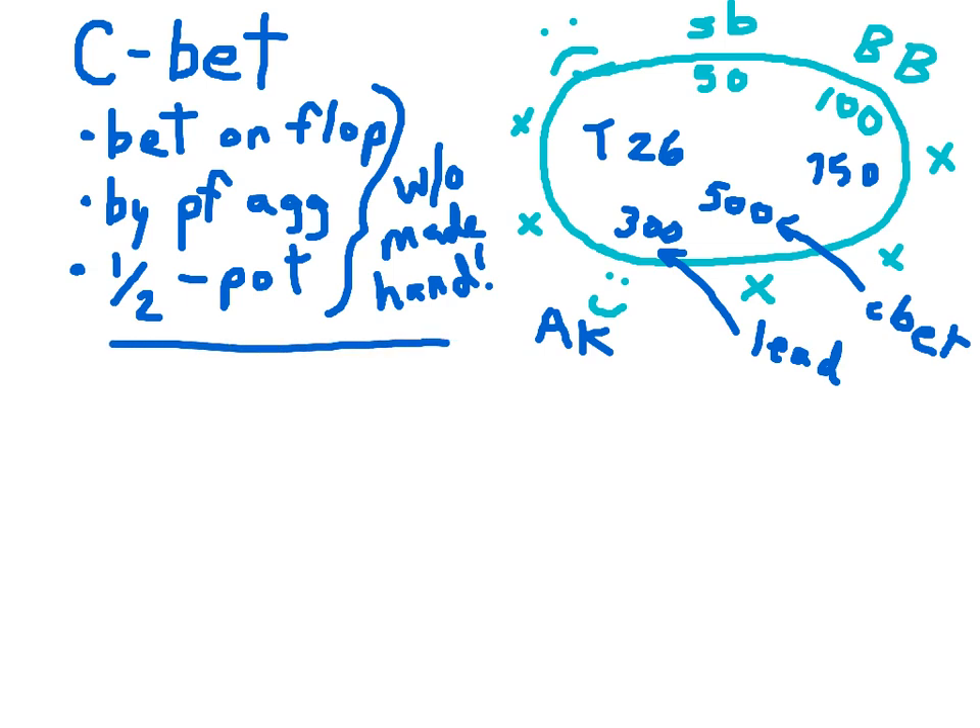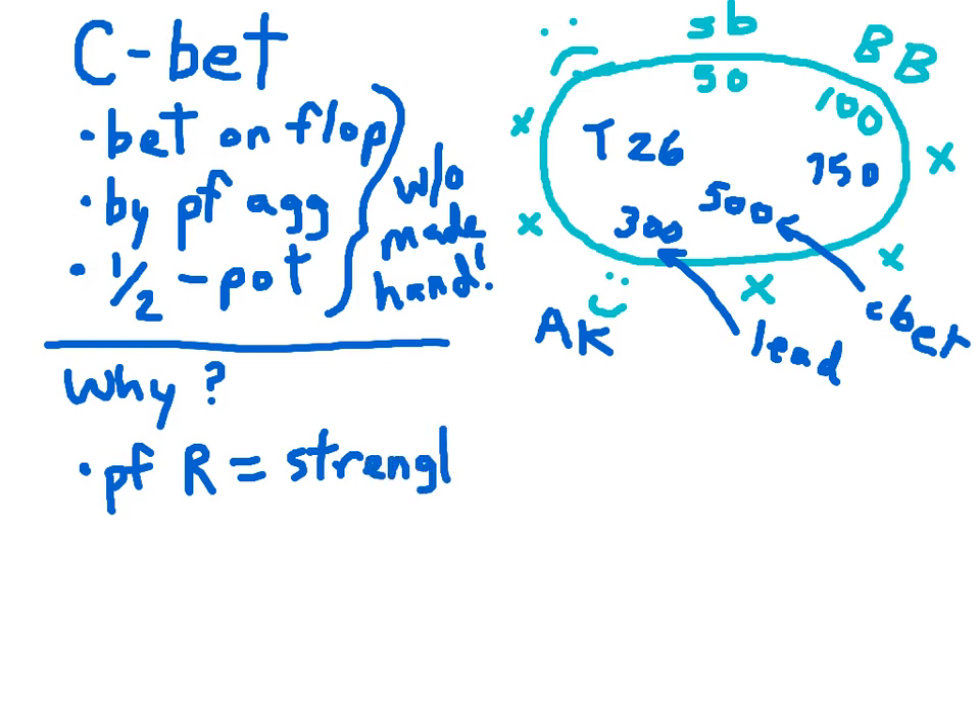But why does it work? Why did we get him to fold when we didn't even have a made hand? There are two main reasons. One is we were the pre-flop raiser, and this demonstrates that our hand has strength. Our opponent saw this, and when we continue that aggression on the flop, he has no other reason to believe our hand isn't still strong, so he folds. The second reason is our opponent misses the flop often, and because he's facing a bet and usually doesn't have a made hand himself, he happily folds.